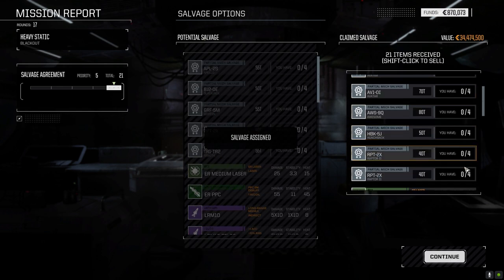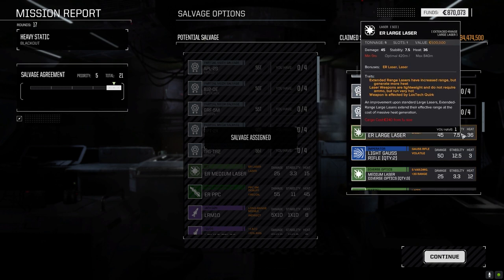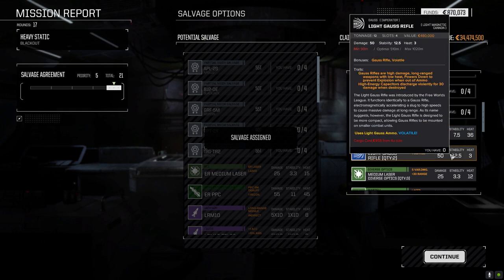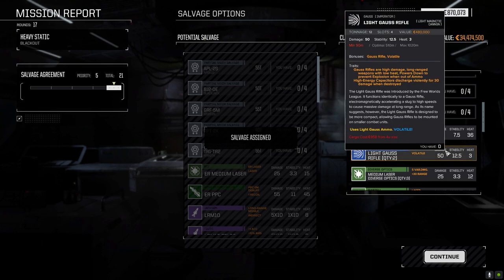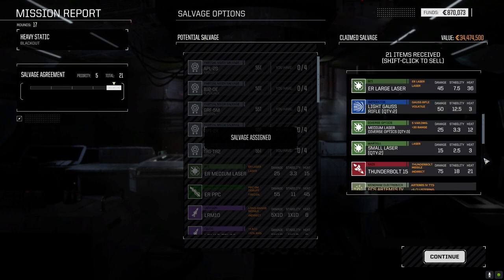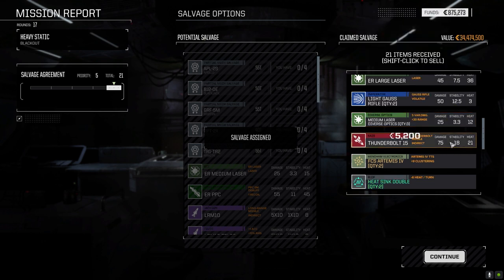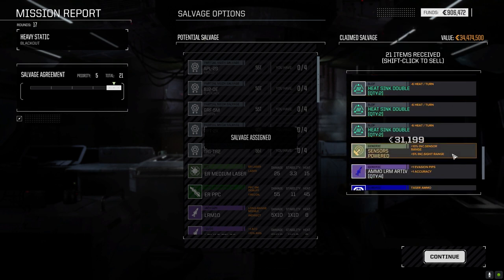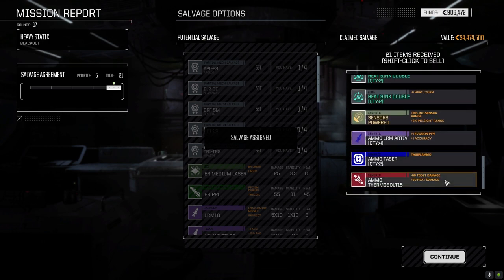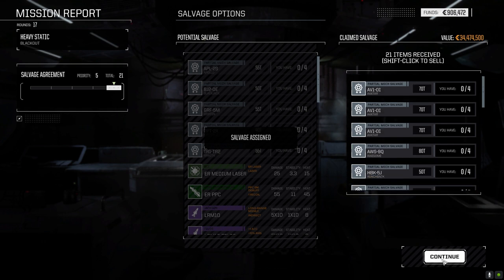From the loot roll we got a Hunchback part, a Raptor II part, ER large — we've got one of those already. A pair of light Gauss rifles we'll hang on to, though at 12 tons the weight seems like a waste. We'll hang on to the Thunderbolt, double heat sinks — nice! Jump jets can go. Powered sensors we'll hang on to. Taser ammo and the Thunderbolt we'll keep. Not too bad, though not as good as the last mission.